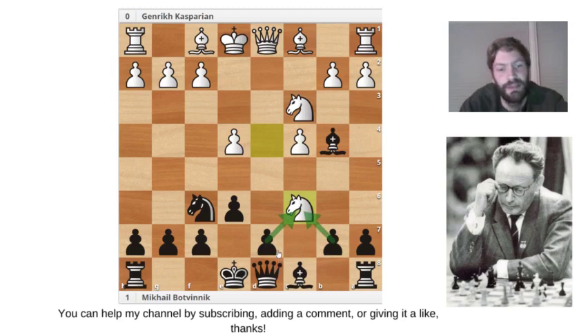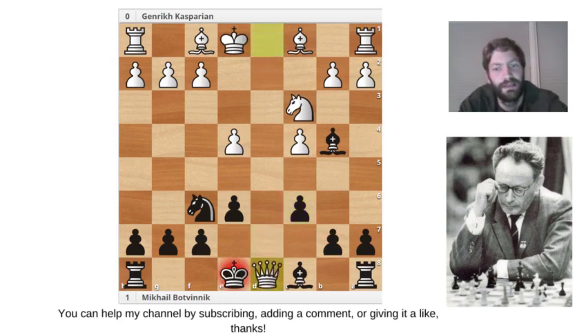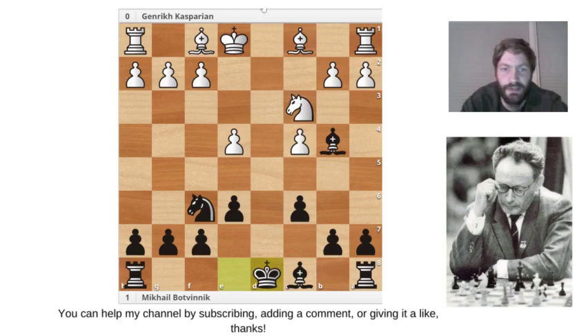Knight takes c6, and here you can take with either the d-pawn or the b-pawn. Taking with the d-pawn leads to a queen exchange, which might not be everybody's cup of tea. We can also take with b and go for pushing the d-pawn. But Botvinnik wasn't afraid of going into an endgame. Casparian took, Botvinnik recaptured, and the threat is reactivated on the e-pawn — the knight is now defended.